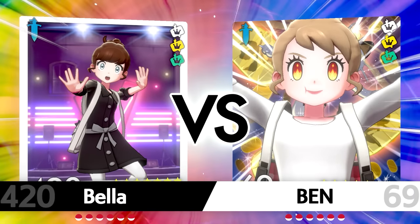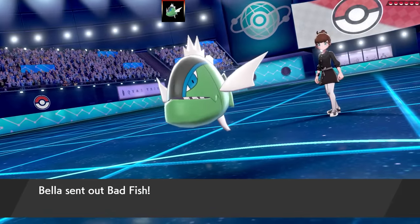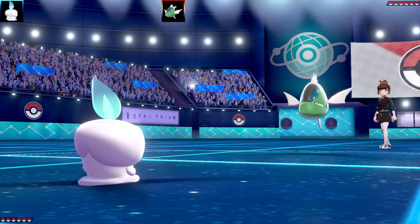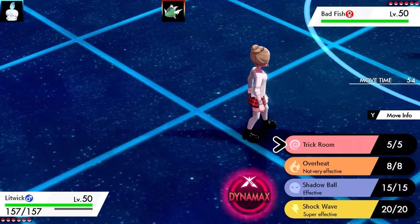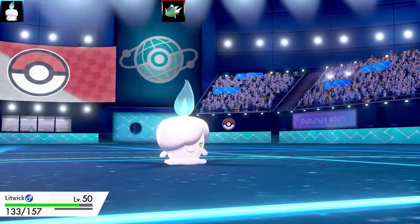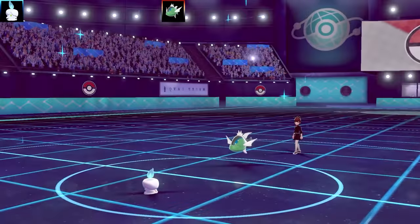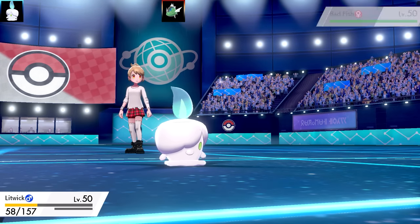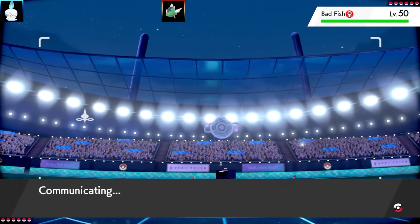We've got a battle against Bella, and this is a pretty interesting team - not the greatest matchup for a Litwick evolution team. The first Pokémon is going to be Basculin. It sort of reminds me - I hope we can use Yellow Stripe Basculin and Basculegion eventually; I could do like Red, Blue, Yellow, and Basculegion, which would be a really cool team. So I went for Trick Room against Basculin - it's a very, very fast Pokémon. It seems to have Whirlpool - I'm thinking it might be a bulky set.